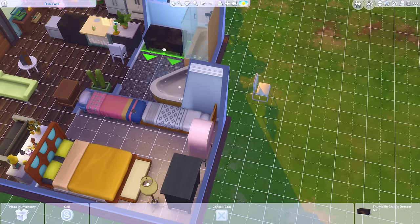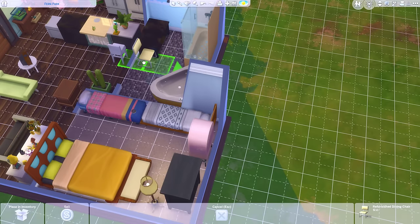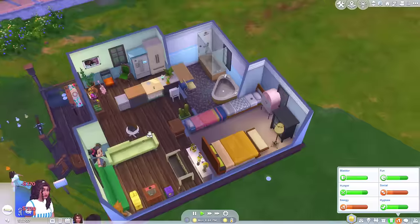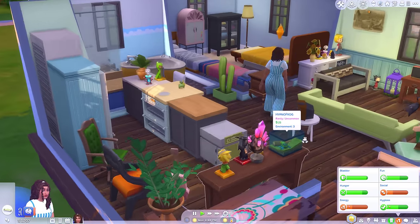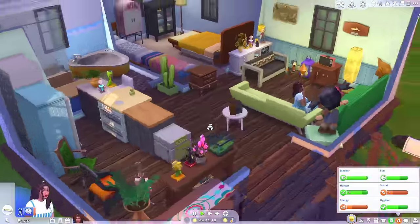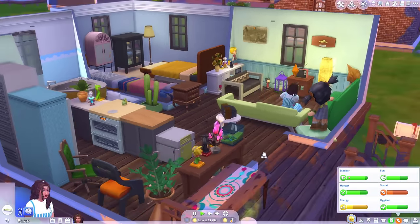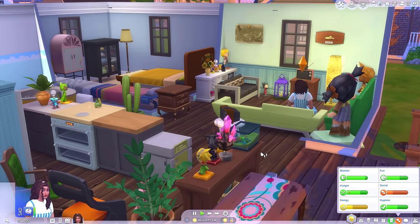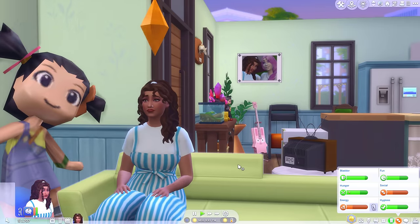We got another kitchen counter - squeeze that mini fridge in there. A child's dresser but I've no place to put it. I'll make this an outdoor chair with our outdoor table, put the bike there, the child's dresser can go in the bathroom. There we go - that is what a sims home looks like when you never go into build and buy and use only gameplay to furnish your home. Thanks for watching, I hope you enjoyed it. Please like and subscribe and I'll see you in the next video!